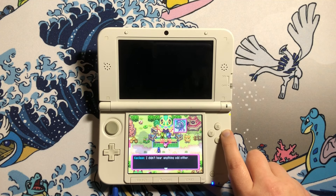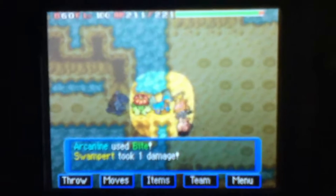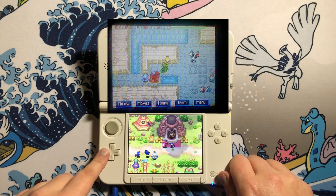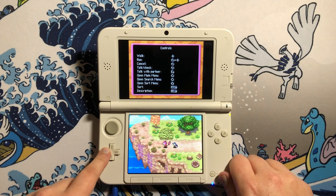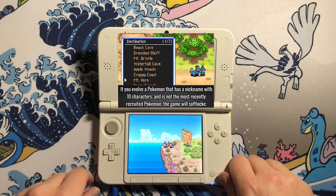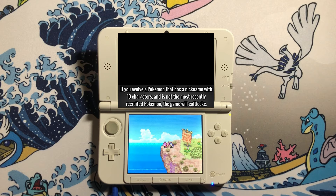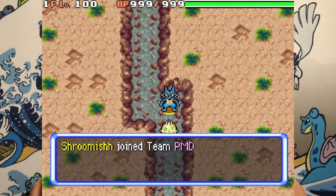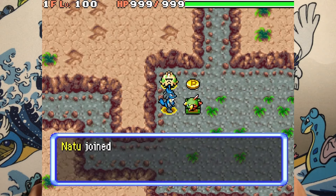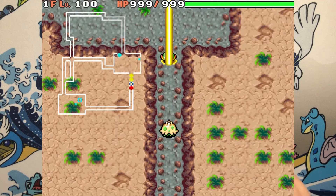The early games also had their fair share of graphical glitches. Sometimes while in a dungeon, you could see Pokémon sprites displayed incorrectly, flashing as one Pokémon and then switching to another. Those weird graphical glitches are really unique and interesting. Then there's the 10-character name glitch: in North American releases of Explorers of Sky, the game will softlock if the player tries to evolve a Pokémon whose nickname is exactly 10 characters long, unless it was the last Pokémon obtained. This was fixed in the European version but not in the Australian version.